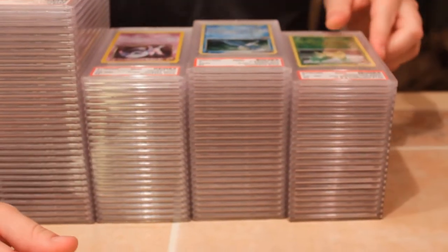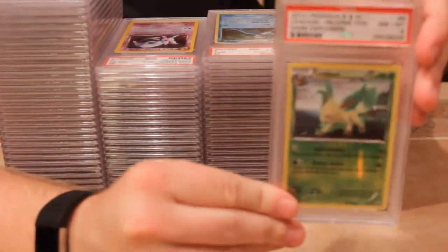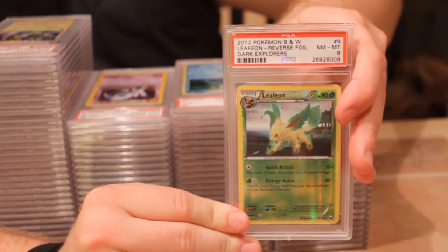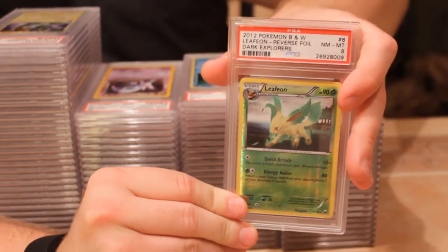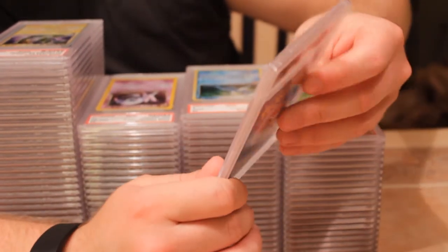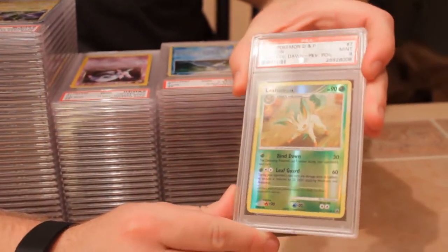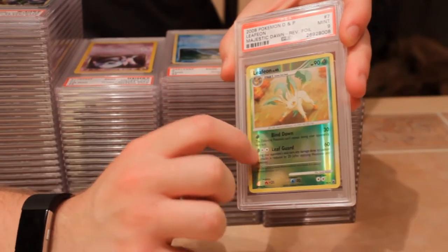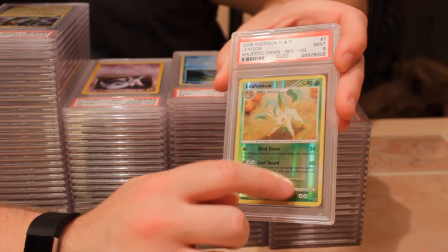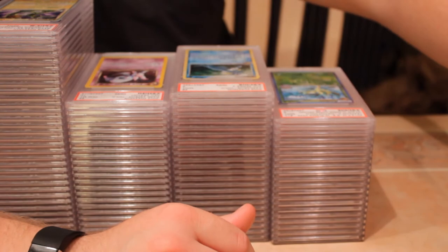Next we have a 2012 Black and White Dark Explorers Leafeon reverse with a near mint eight. Next is a slightly older Leafeon — 2008 Majestic Dawn reverse foil with a nine. These older reverses with the large holographic area are very hard to get nines and tens on. A lot of these come scratched up when you buy them — they're really easy to scratch. That's a very nice nine.